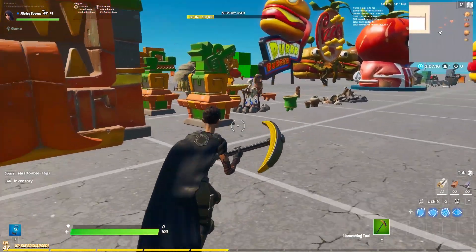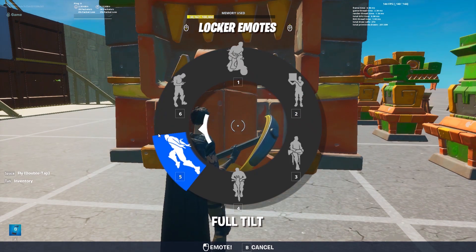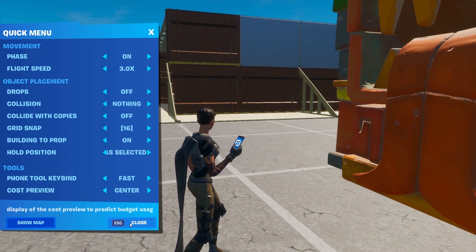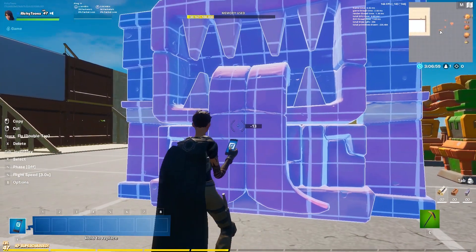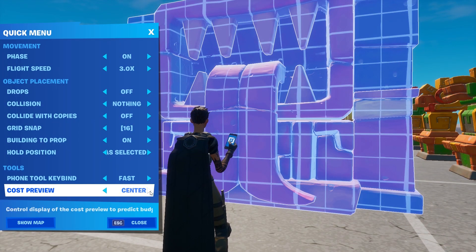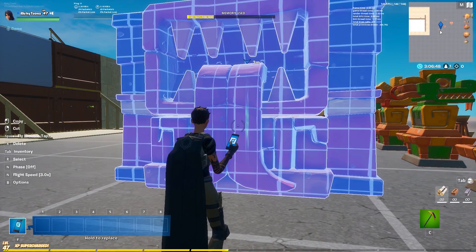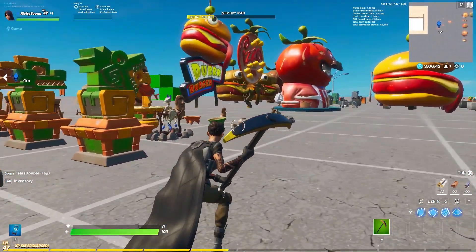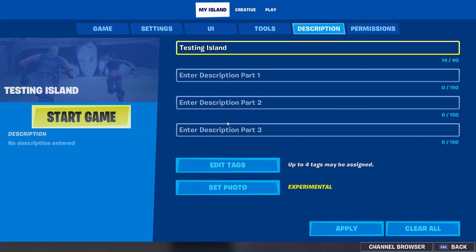But that's not all — we have some minor quality-of-life improvements. There's now an option to change the cost preview. Before, when you hover over any prop or device, you'd see a little minus 13 or whatever it costs from memory. You can now move it to the top so it's right next to the memory bar, or you can just turn it off so it won't display. I'd recommend moving it to the top — it's quite nice and simple.